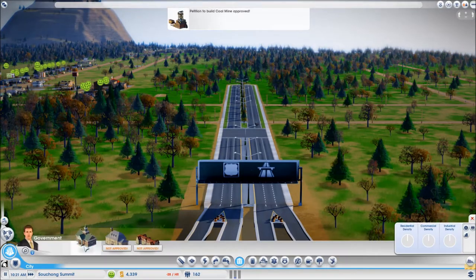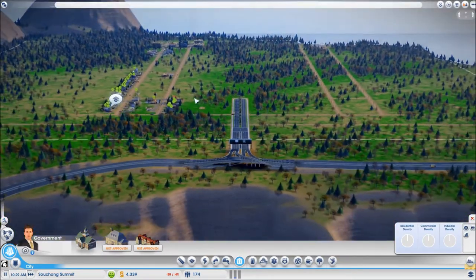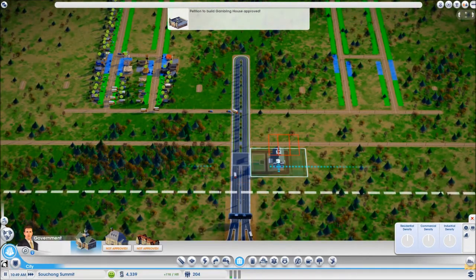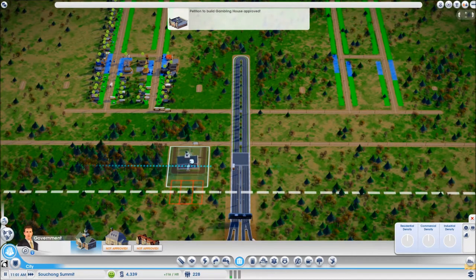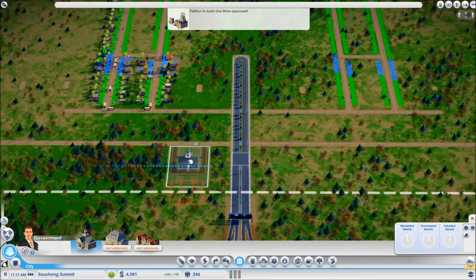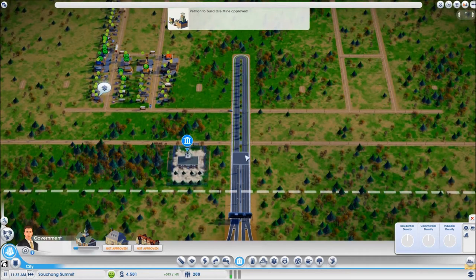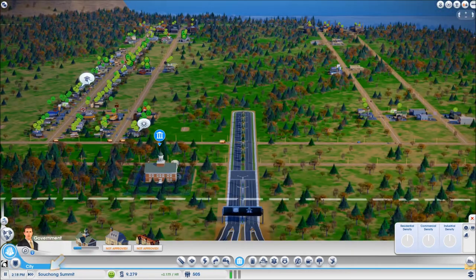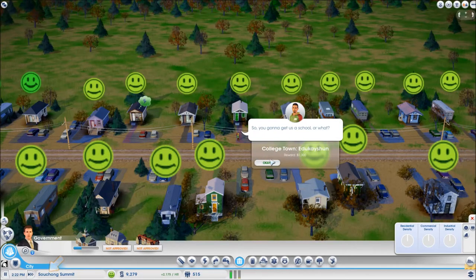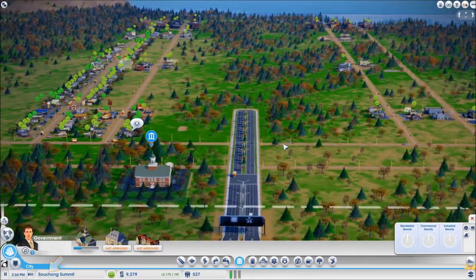Now already I can build the town hall. Since I said I was going to place it around here, I can either choose the right or the left side. I need to leave enough space for the town hall upgrades, so that should be just about this much. Now since I am specialized in education I am getting this education bubble. When I click on it they are going to tell me that I need to build them a school, and they are going to pay me 1,000 if I give them a school.